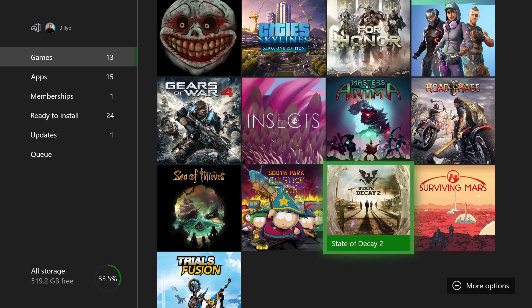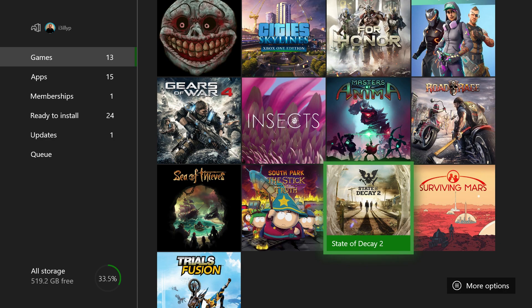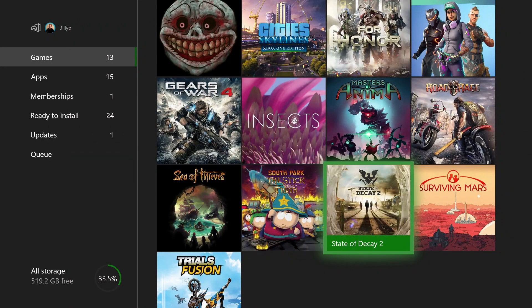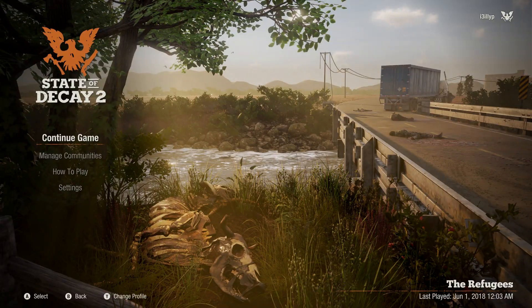So go to State of Decay, press the menu line button on your controller on Xbox, and then go to uninstall. It will keep all your saved information and data so you can continue your games and manage your community.